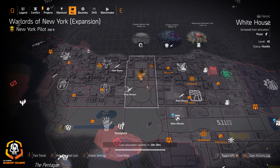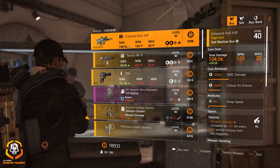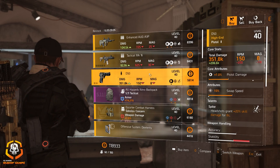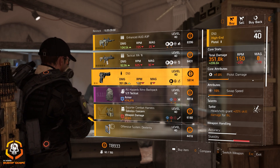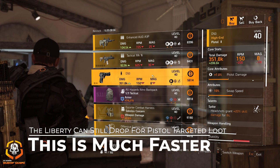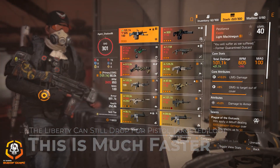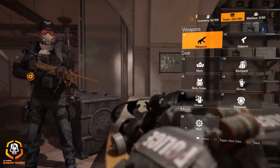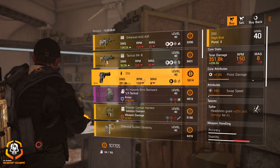The first thing I want to mention is this week's vendor reset — we have the D50, a gold D50 level 40, at the White House vendor. You need one of these to craft the Liberty exotic pistol. I've already bought four or five of them and I'd suggest you do the same. It's definitely worth it — grab a few more.